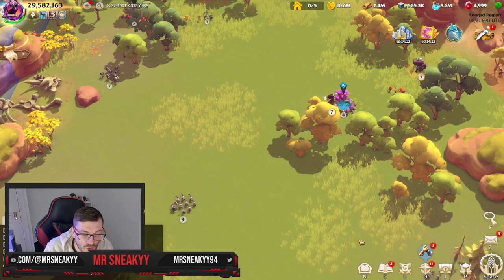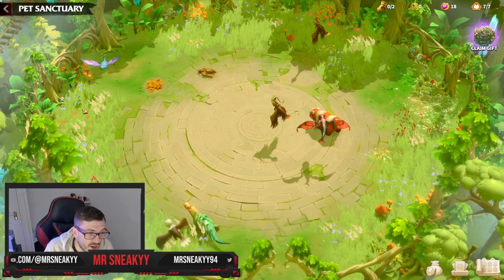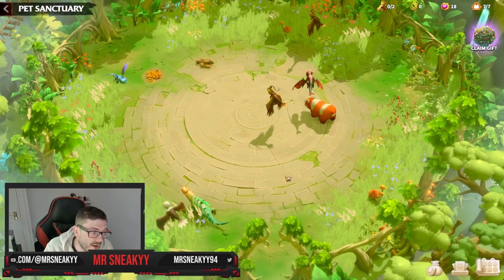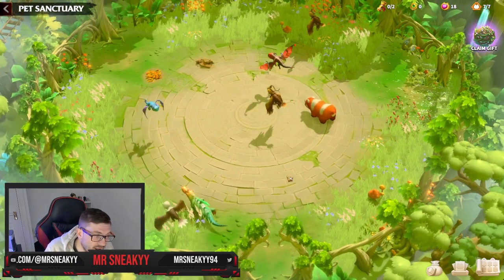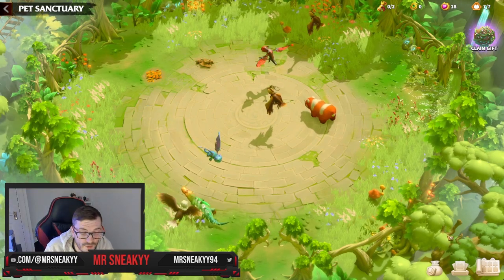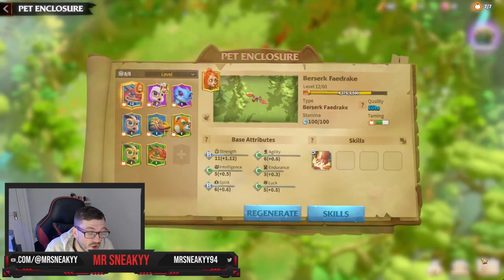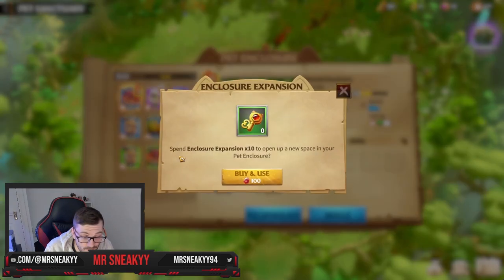Once you've got your Warpets, the new icon is the Pet Sanctuary. You can hit the Pet Sanctuary and all your pets can be stored in here. Depending on your status and levels, you can upgrade the amount of slots. Press the bottom right corner to bring up your pet enclosure. Inside, you'll see a plus icon — for gems you can increase this amount at 10 gems per key, so farm gems to unlock more slots.